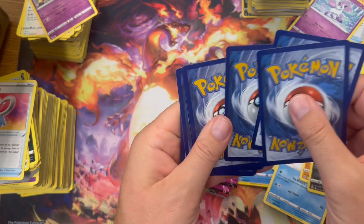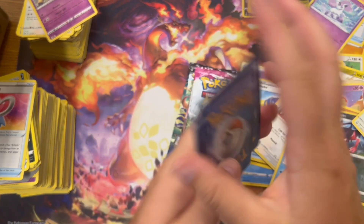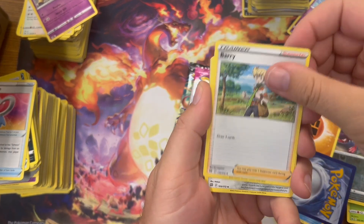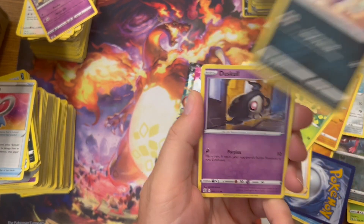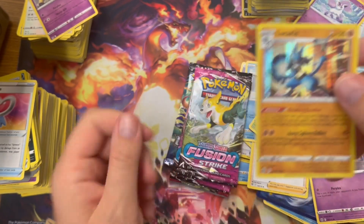Let's see what we can do. Fighting Starvana — Klang, Trapinch, Piplup, Shroomish, Purrloin, Dusclops, Bidoof, and a hollow Lucario.